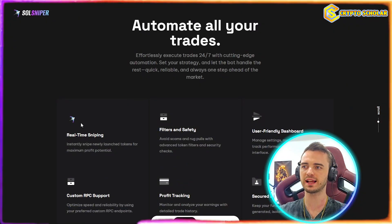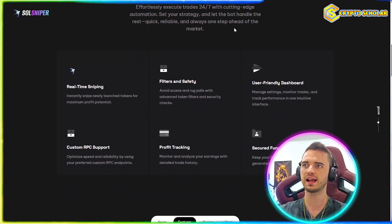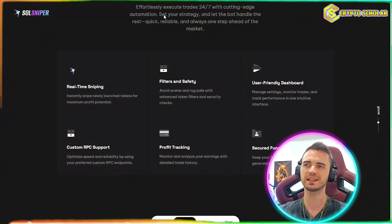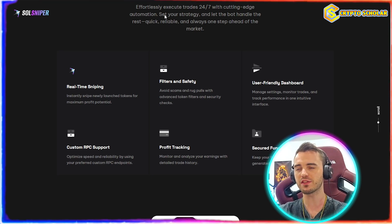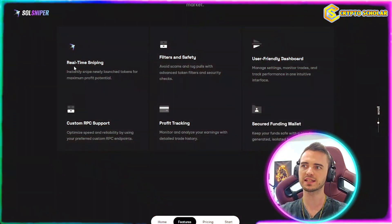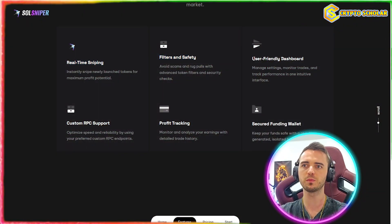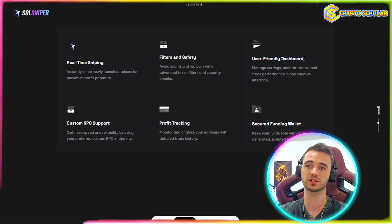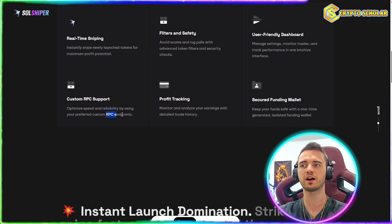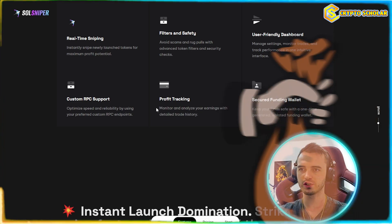All you have to do is fund your wallet and you can get set up with this for free. You can execute trades 24/7 effortlessly with cutting-edge automation — you set your strategy and let the bot handle the rest. It's quick, reliable, and always one step ahead of the market. You've got the sniping, filters to set for which coins to snipe, a super user-friendly and intuitive dashboard, and custom RPC support so you can connect an RPC endpoint if you want.